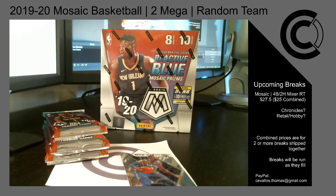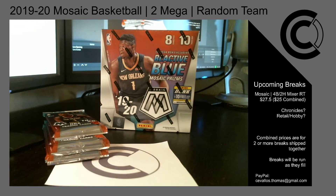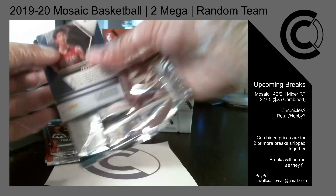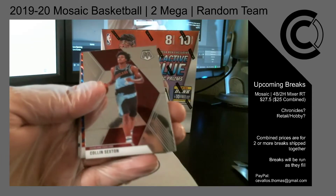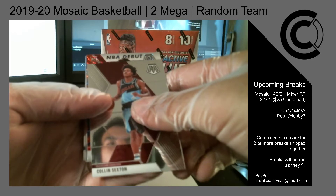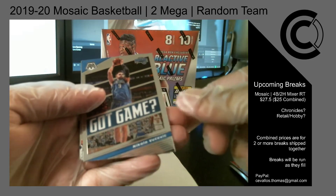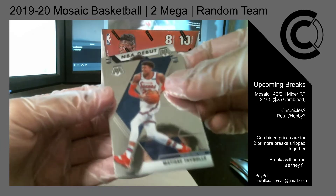Let me get this RJ sleeved up. All RJ, Ja, and Zion gets sleeved. Next pack — wrong Pelican on the back, it's Jackson Hayes NBA debut. Got Kyle Kuzma, Chris Middleton, Colin Sexton, and NBA debut Reactive Blue — is that DeAndre Hunter? Yep, for the Hawks. A got-game Magic insert, Hall of Fame John Stockton, base rookie Matisse Leibold, and NBA debut Jackson Hayes.